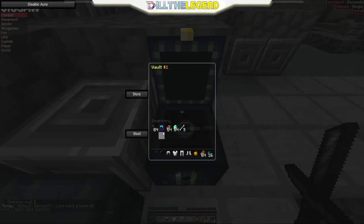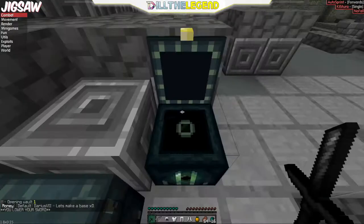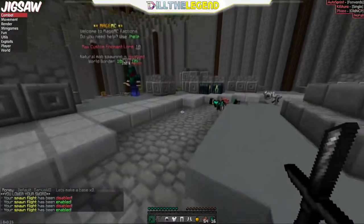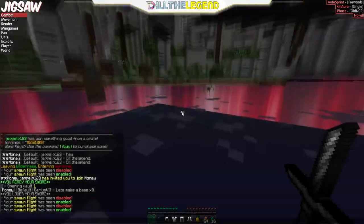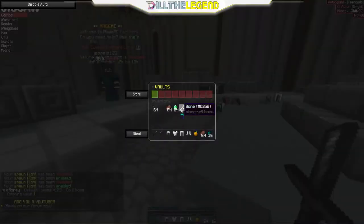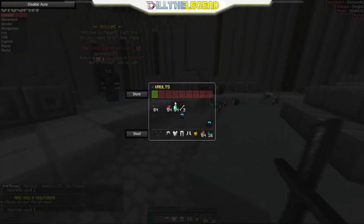So I have these cool little leggings here, so I guess I'm going to put those in. Now what you're going to do is, if you have a hack client, use your phase. Do that, then do PV1 and take those leggings out. Now you just repeat the process, and you see here, now I am duplicating.